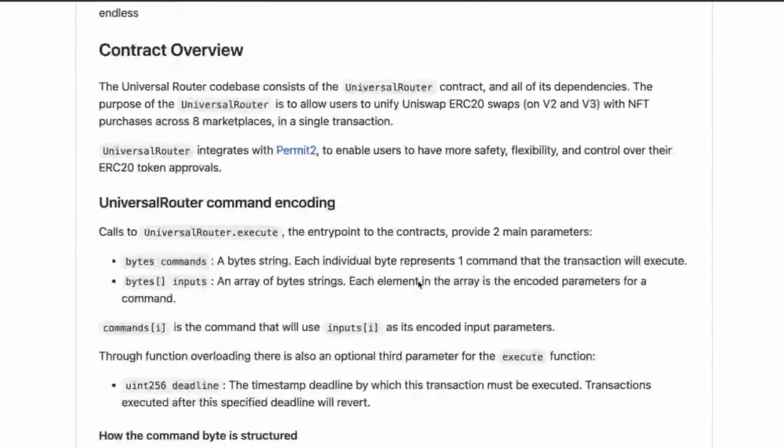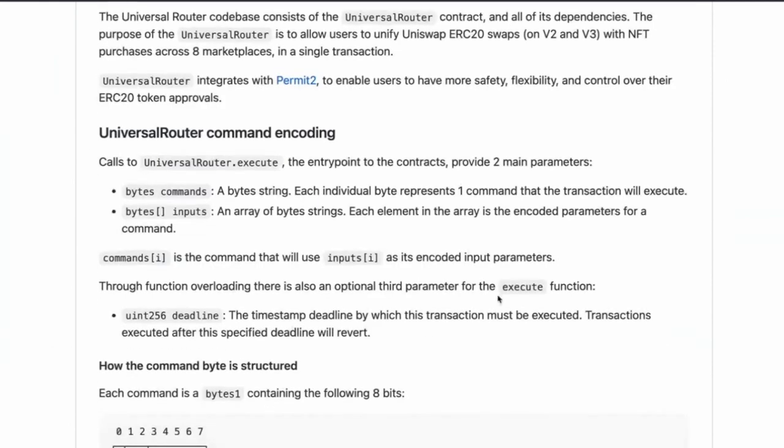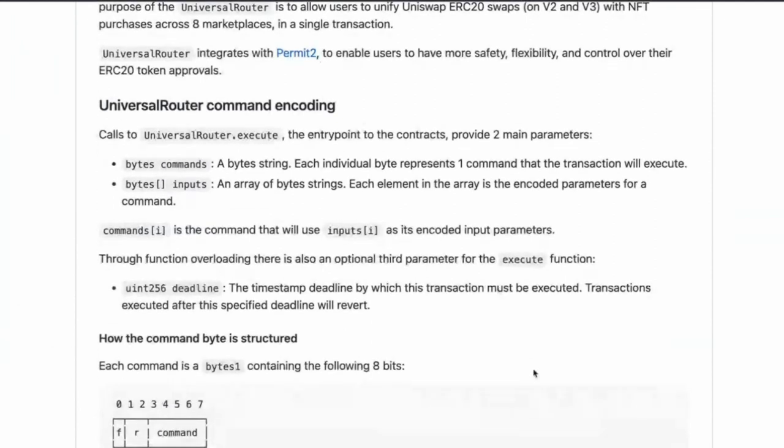It's really just one contract, UniversalRouter.sol, and all its dependencies. The purpose is to allow users to unify swaps with NFTs in a single transaction. Let's look at how they do the command encoding. Calls to UniversalRouter.execute is the entry point to the contract, with two main parameters: bytes commands — commands in the form of bytes — and a bytes array of inputs, where each element is encoded parameters for a command.